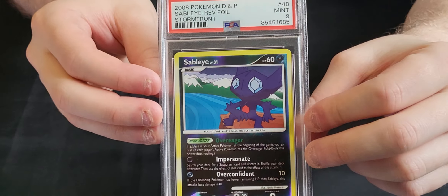The Tyranitar Reverse Holo which is an 8. And finally the Dusknoir Holo in a 9. Maybe hoped for a few more nines in there but not too bad overall.